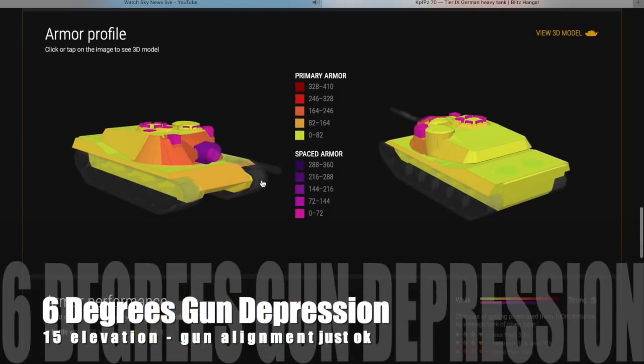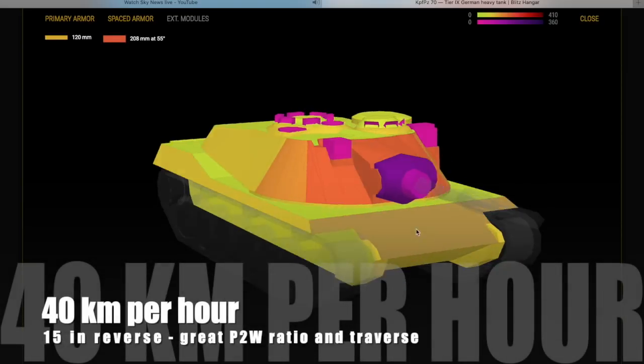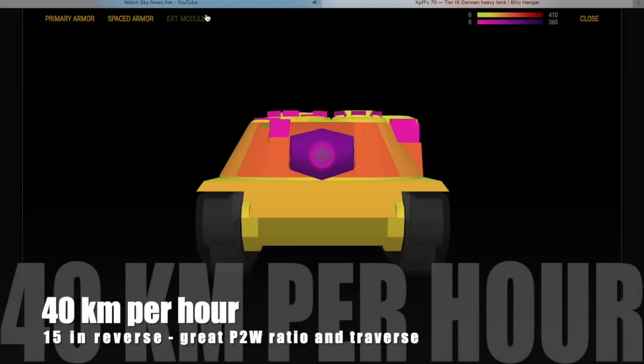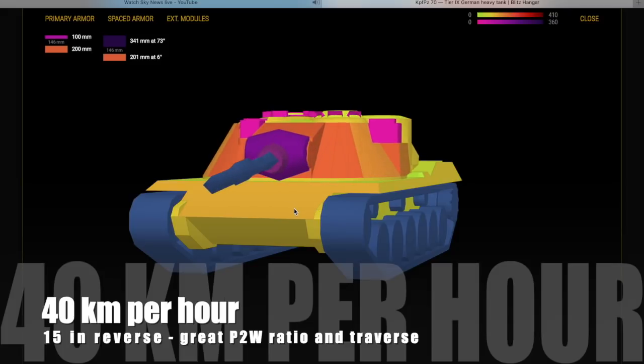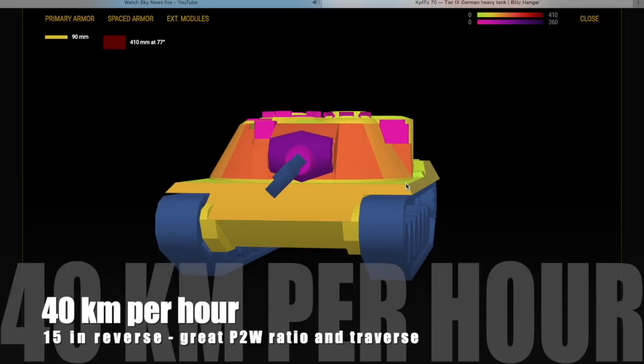It has 6 degrees of gun depression and 15 degrees of elevation — gun alignment is just okay, nothing special. It does 40 km/h forward and 15 in reverse, with a great power-to-weight ratio for a heavy and good traverse. So you might think you could play it as a hevium.